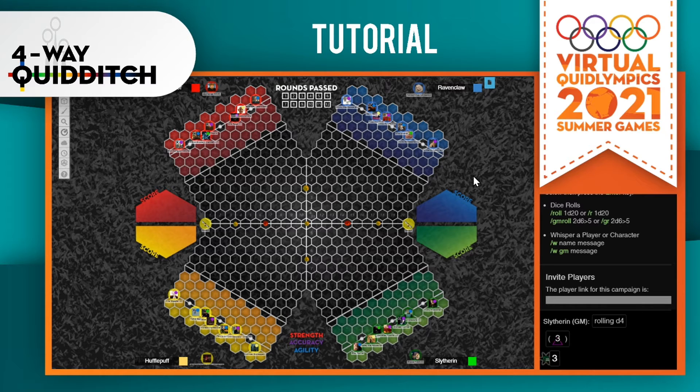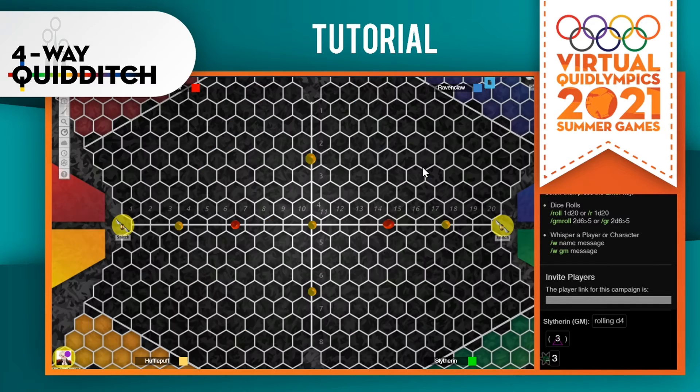Welcome to four-way quidditch — it's like regular quidditch but spicier because there's four of you. As you can see on the field, we have five bludgers instead of the usual three, two quaffles instead of the usual one, and two snitches instead of the usual one.